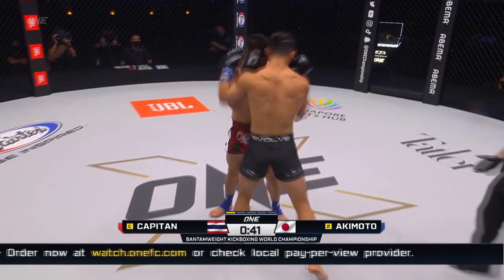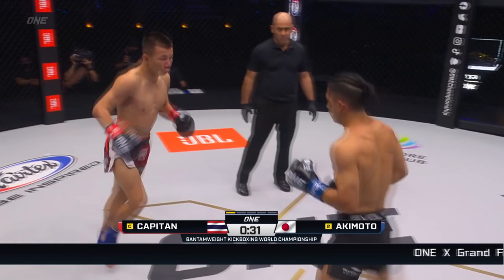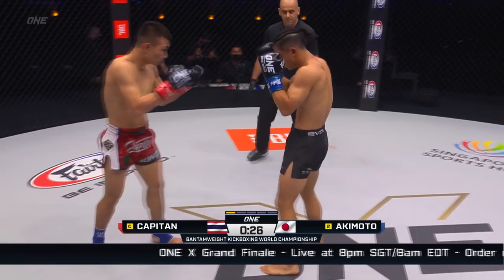Akimoto jabs, rips it into the midsection. They tie up and Elias Delopsis breaks them. Electrifying opening round for the Bantamweight Kickboxing World Title. Akimoto goes the inside back leg — always hard to strike. Capitan momentarily almost lost his balance.